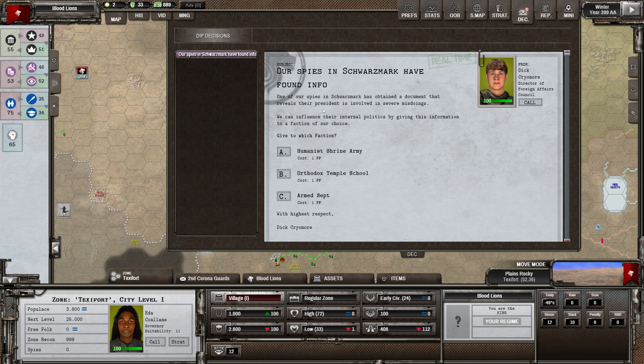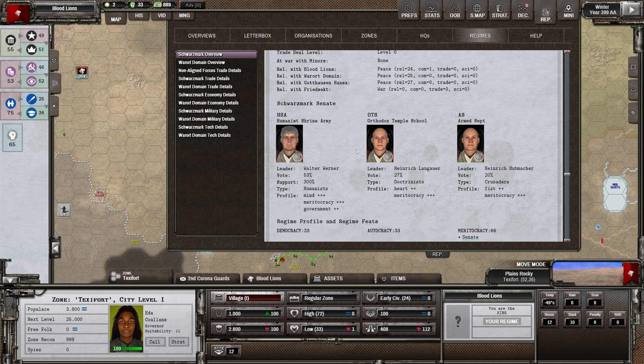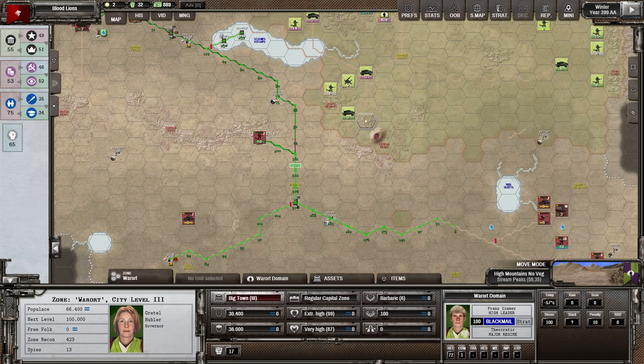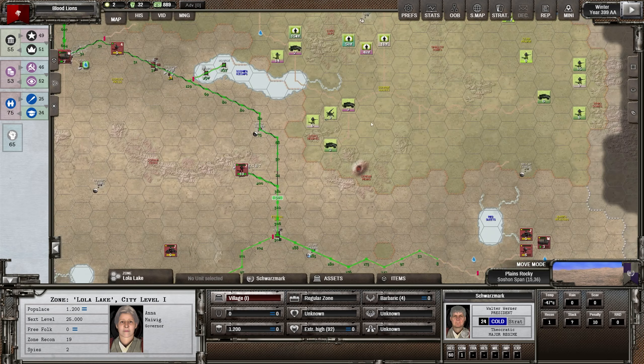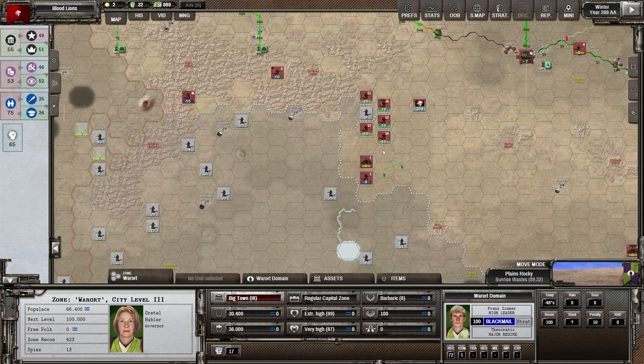Spies in Schwarzmark have obtained a document that reveals their president is involved in severe misdoings. We need to keep these guys on an aggressive path. At the moment we've got Humanists in. I kind of want to switch these to Crusaders now - I don't really want to go to war with them, but I do want them to go to war with our opponents. So I'm actually going to switch this over. My plan is basically to make these guys fight, try to get Varort on my side. If I can get them on my side they can fight, and then I pick a side. I think I probably want to fight Schwarzmark at the end of the game - that will be an interesting endgame challenge.